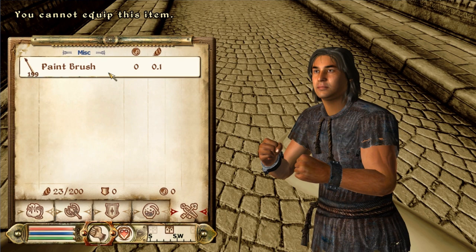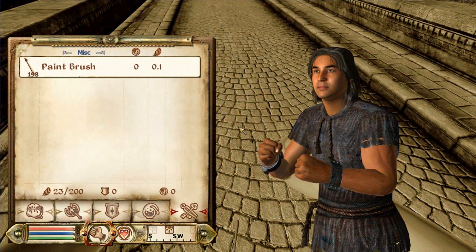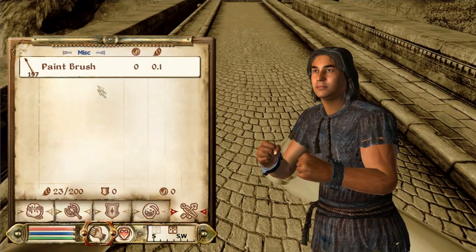The paintbrush doesn't have any physics properties tied to it in Oblivion, and the weird thing is that as soon as you drop a paintbrush it stays exactly where it is in the air, wherever you drop it. People have used this for very interesting things, including the Oblivion speedrun — the fastest anyone has ever played through the entire game is 18 minutes using the paintbrush glitch.